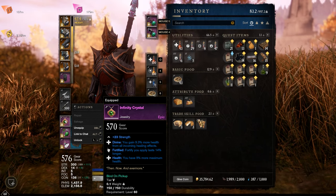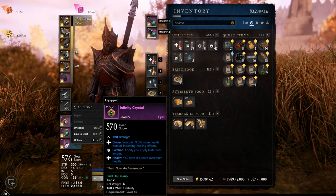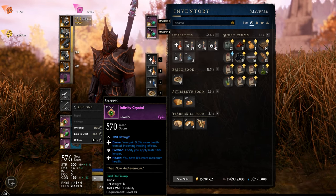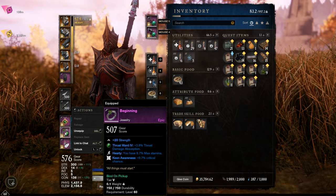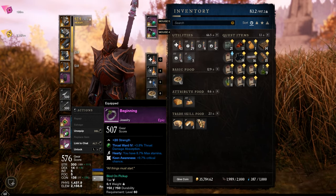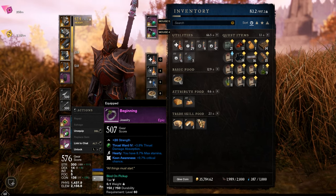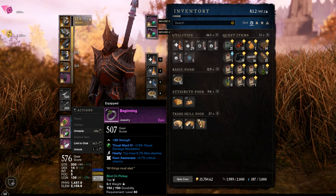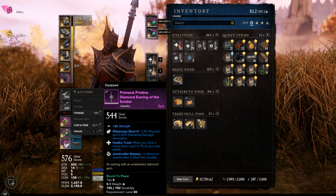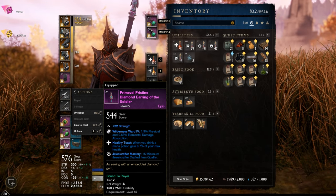On the jewelry, the quest item Infinity Crystal which gives strength, divine, fortified, and health — pretty damn strong necklace. A ring, just a dungeon ring called Beginning with strength, hearty, and keen. I have to change the gem there. I normally use diamond or onyx on the earrings — just a self-crafted one with the most important perk for me: Healthy Toast.